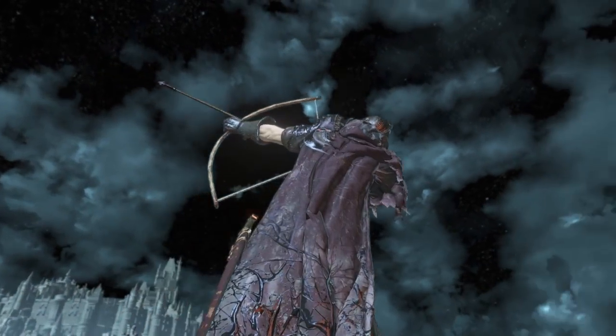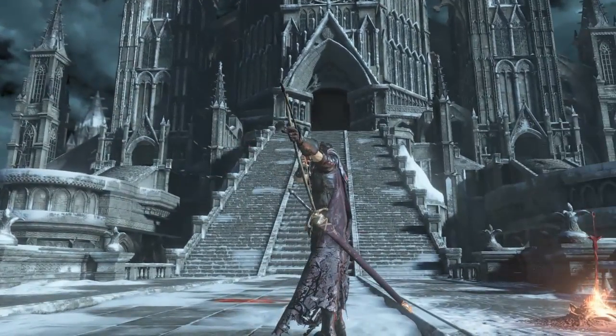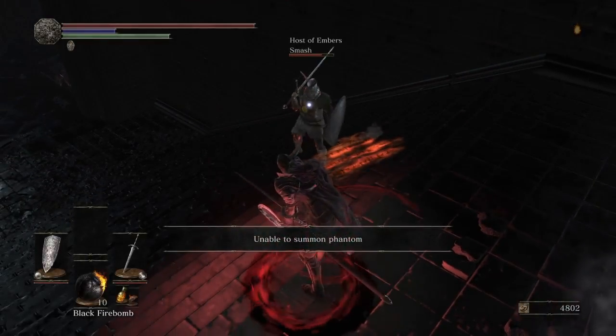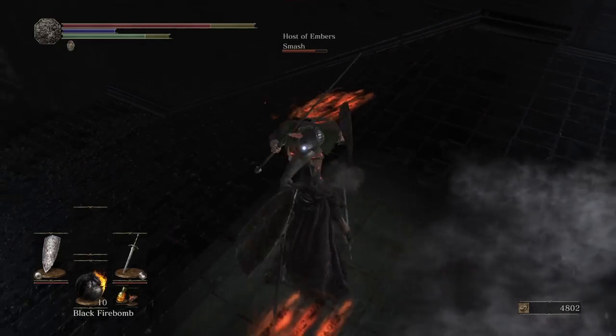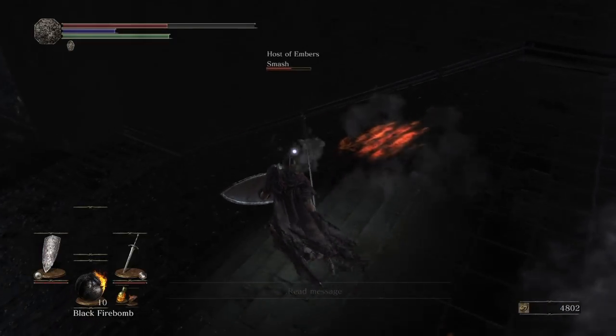This thing gives you a ranged option that's not the Avelyn. It weighs about one unit, maybe one and a half units - we'll get into the finer details later. But I have grown to love keeping a short bow on me. For this character I go with the short bow; for others I would keep the composite bow.